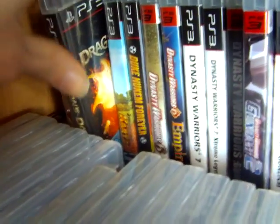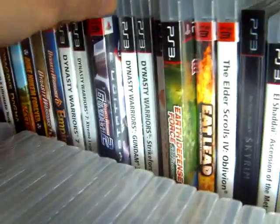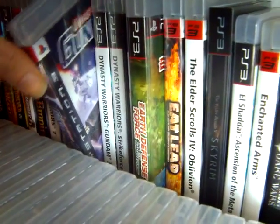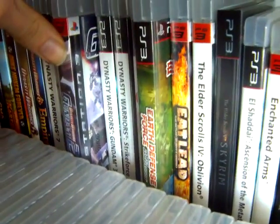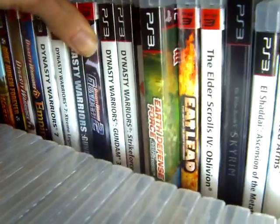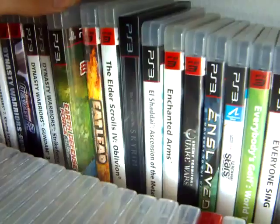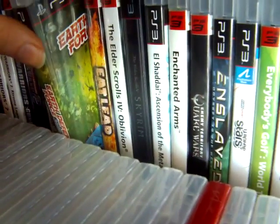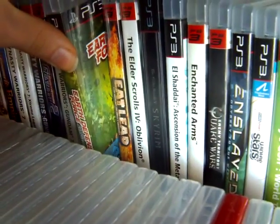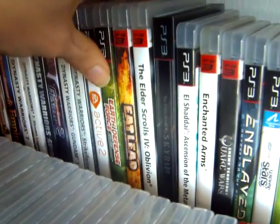Dragon's Dogma — this is like three euros, a very cheap game now. Dynasty Warriors Gundam 2 — finally. Well, it's the second to last Gundam game. Obviously there was Gundam Reborn, released in 2014, which is still pretty expensive. Earth Defense Force: Insect Armageddon — this was a pretty cheap eBay find. I got this for like two euros plus shipping, which was really cool.